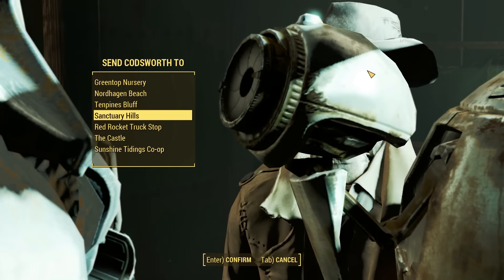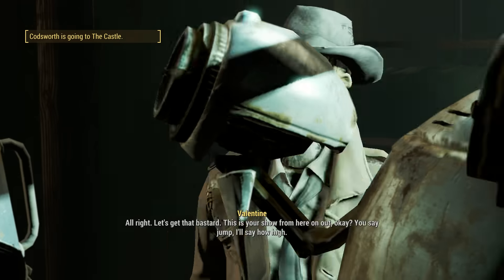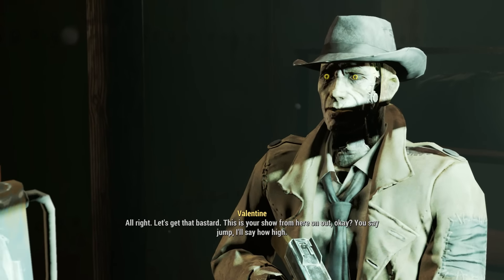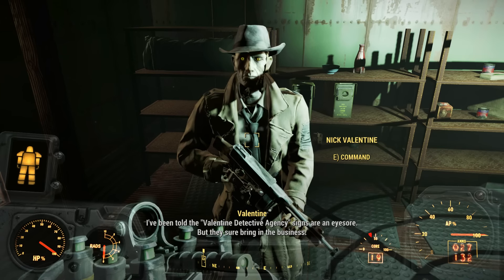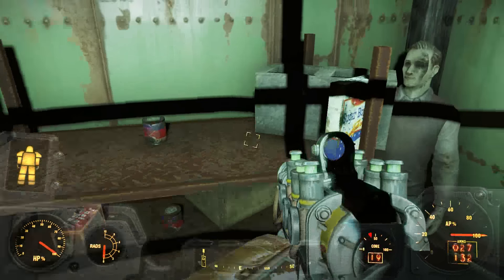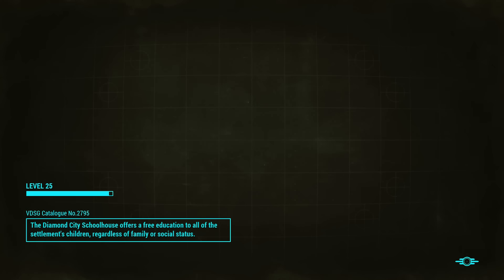Nick says let's get that bastard — this is my show from here on out. The Valentine Detective Agency signs are an eyesore, but they sure bring in the business. We continue looting the room and then go outside. We need to go get Dogmeat — he's definitely still in Sanctuary because I built a little dog house for him, which is adorable. We'll go get the dog, then head out — which means we might have to leave Valentine behind since you can't have two companions at once, even with the dog.